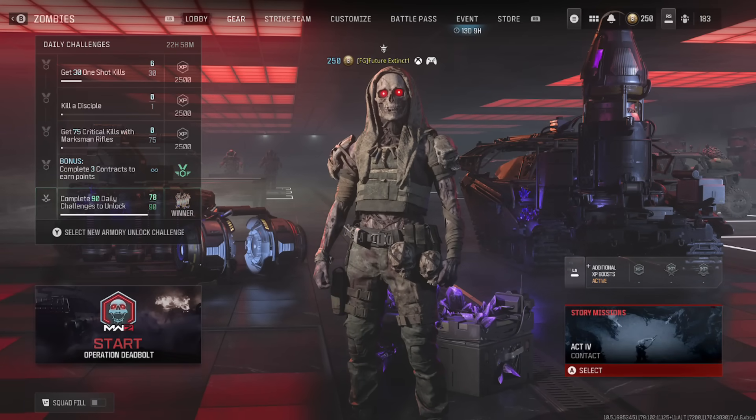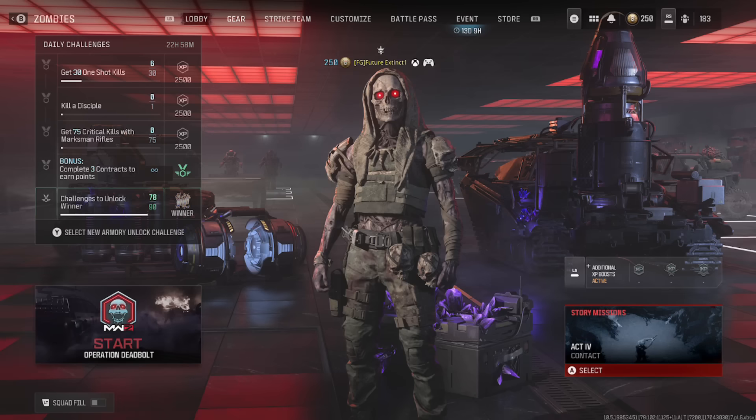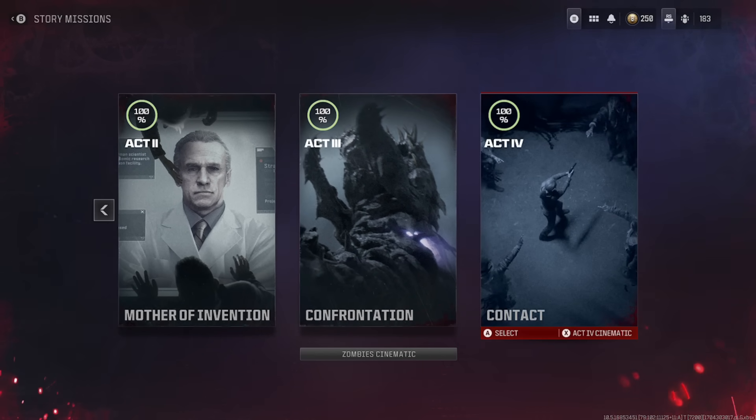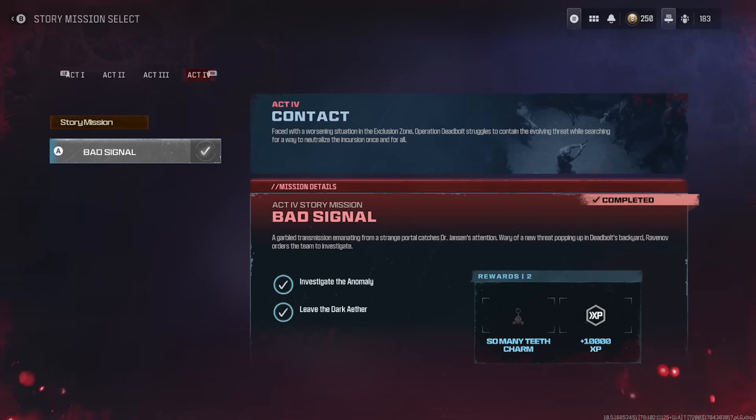Before we get to the next step: when you leave that first game after doing all those steps, go to the bottom right of your screen and make sure that you have Act 4 equipped or completed. You don't have to have Act 1, 2, or 3 even started to equip Act 4. This is going to be for the duplication glitch, so you're going to have to click A on the Act 4 mission 'Bad Signal' or have it completed, then you can do the next step of this glitch.